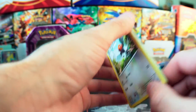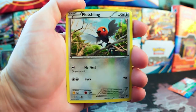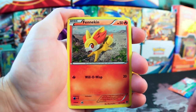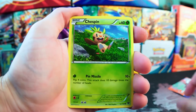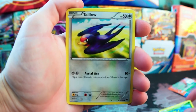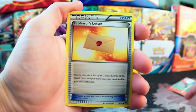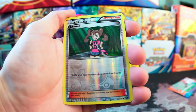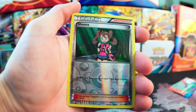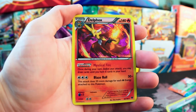Alright, here we go — XY pack: Fletchling, Fennekin, Voltorb, Chespin, Talonflame, Frogadier, Professor's Letter, Lunatone, Shanna, and a Reverse Holo.